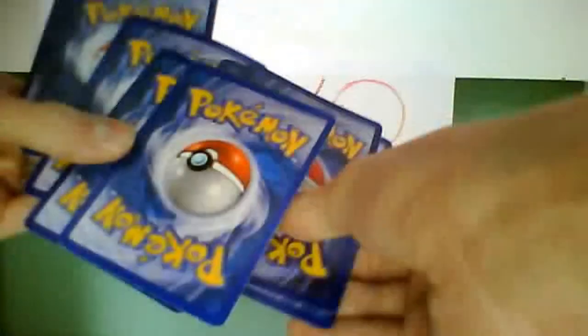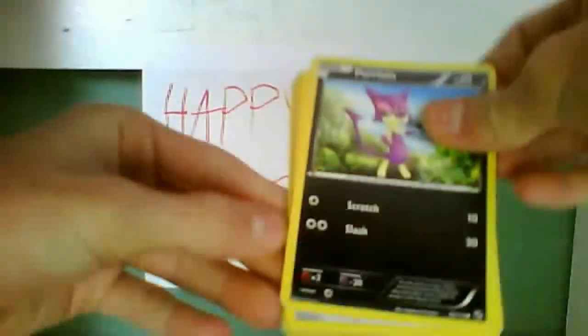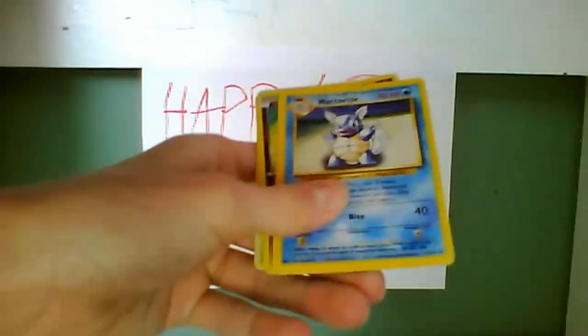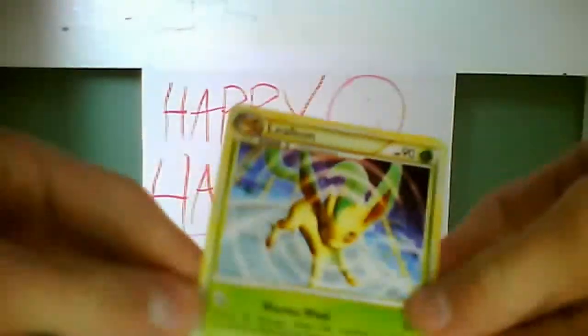Alright, on to the Emerging Powers pack with fighting energy on it. It's got a Panpour, Tepig — oh cool, another Tepig — so I got three Tepigs including the promo card. Also Purrloin, Klink, Jynx, Electrode, Wartortle, Solosis Reverse which is just a common, and a Leafeon. Cool.